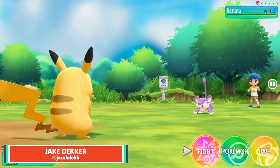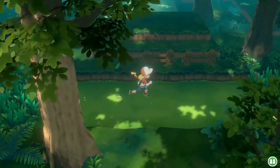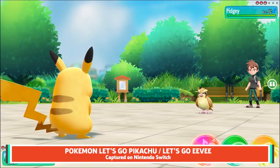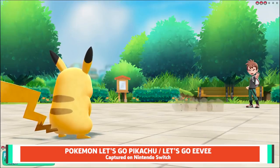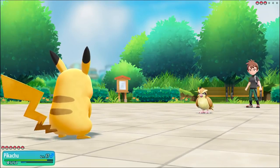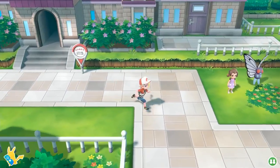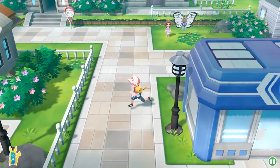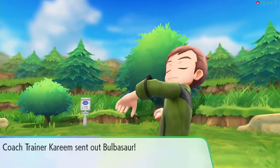Pokemon Let's Go Pikachu and Let's Go Eevee are gorgeous, albeit lean, reimaginings of one of the series' most beloved adventures. While some features fans have come to expect are missing, like abilities, breeding, and held items, Let's Go has an admirable amount of depth for a game aimed at a younger audience. Both games may not have the same lasting appeal as previous entries, but revisiting Kanto and catching some of the series' most iconic creatures make the journey worthwhile.